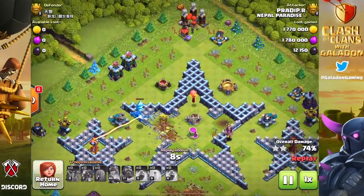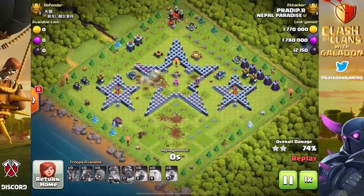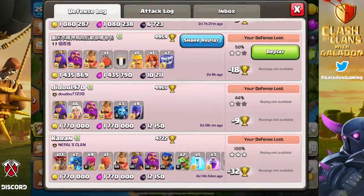Did you see the numbers at the top left at the very beginning of the attack? 1.77 million Gold, 1.78 million Elixir, and 12,150 Dark Elixir. That is the number I am challenging you to beat — either on offense or defense. Show me the replay in my clan or yours and I will give you a $25 gift card of your choosing.